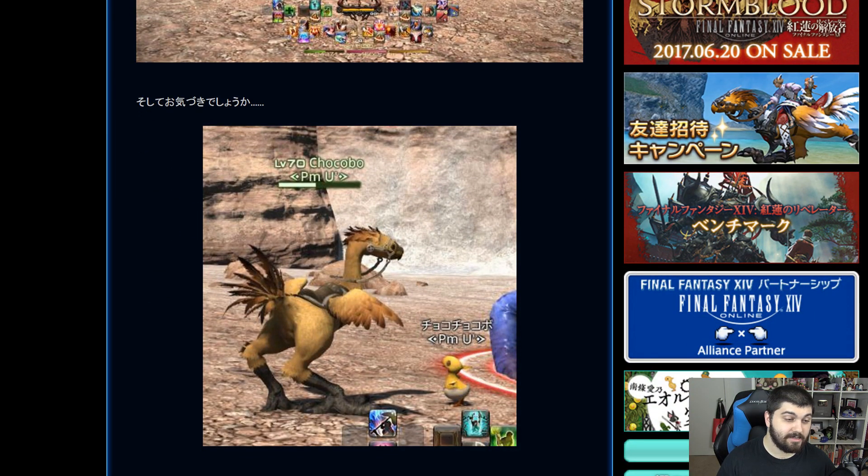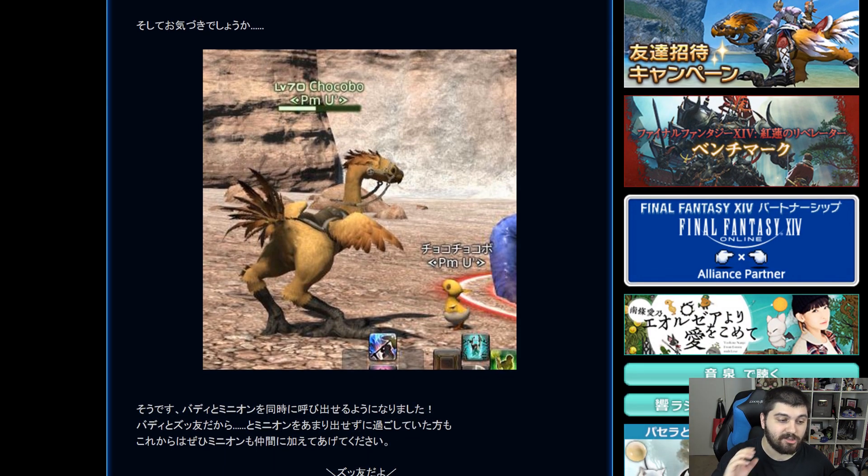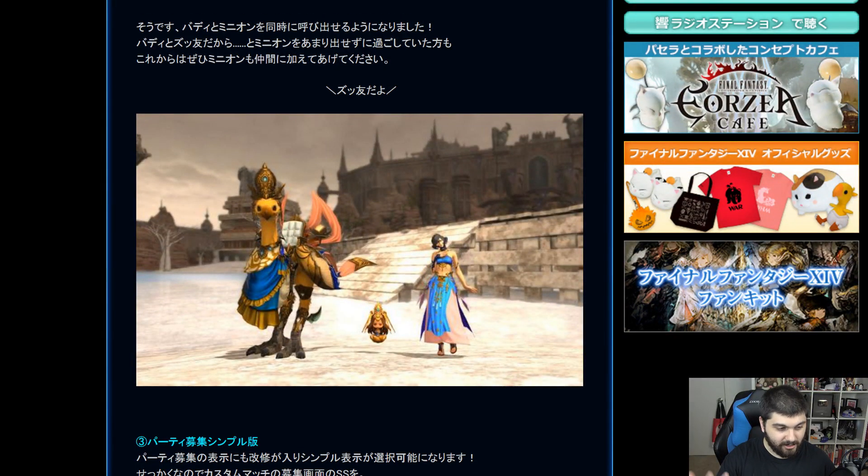They also want you to look closely because the player in the screenshot has both their minion and chocobo out at the same time — something you weren't able to do in the past. Keep in mind this is just when you use the summoned chocobo, not when you're actually on your mount. But it does mean you can have a minion and your chocobo companion out at the same time as of patch 4.1.